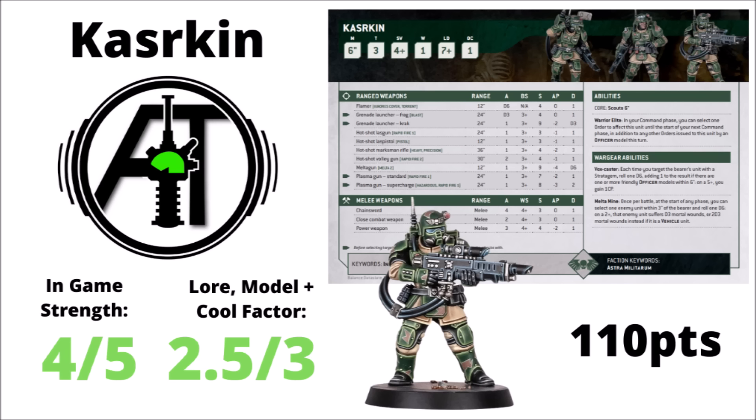AllSpecs is in agreement on the Kasrkin Squad's rules in-game — a 4 out of 5. They're a particularly interesting choice as reinforcements, turning up with a whole bunch of special weapons hitting on a 2+ potentially. He'd also refrain from giving a 5 out of 5 now they're 110 points — if caught out before doing damage, you could be out of pocket. For rule of cool, a 2.5 out of 5 — very happy when these guys came back from the distant past, really nice to see Games Workshop remaking a classic, and it was fun to have old-school stormtroopers back with a more practical, guard-aesthetic armour compared to the baroque Scions.